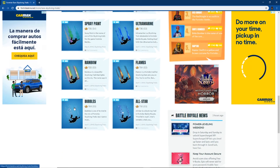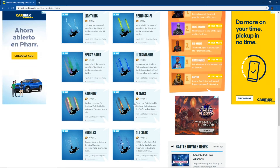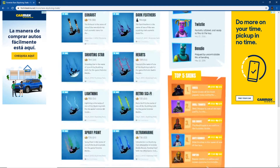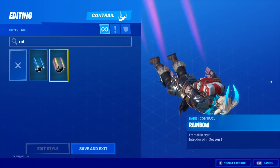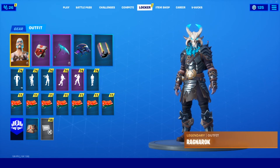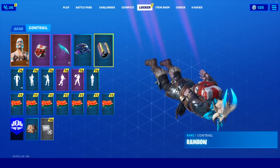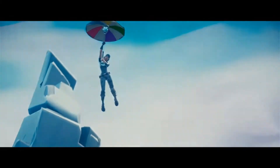Now it's time to see our rarest contrails. Here are the rarest contrails — they're not really in order I don't think, but all-star, bubbles, flames, rainbow. I have rainbow, I have spray paint. My rarest contrail is going to be rainbow. So here it is — Ranger Rock with this back bling, pickaxe, glider, and contrail. I think I have a pretty rare account, so yeah, I'll see you all next time in another video — peace!